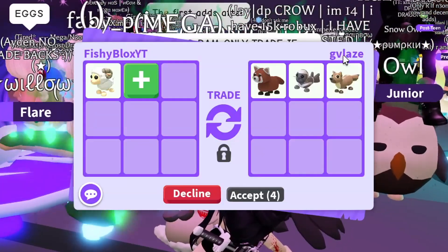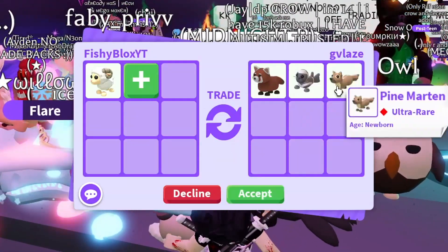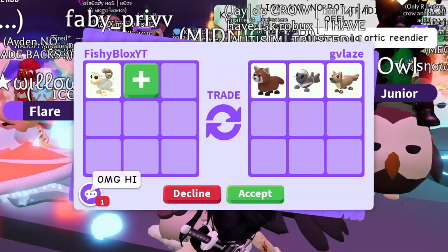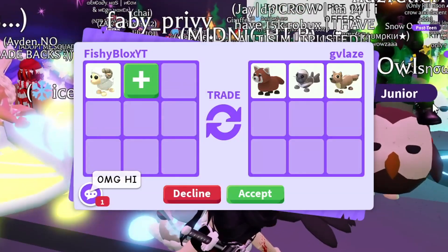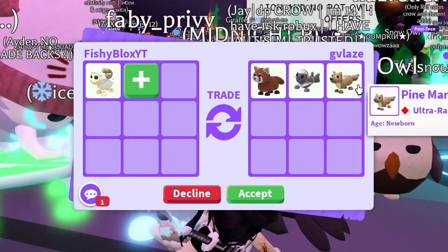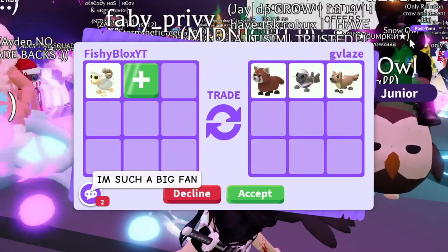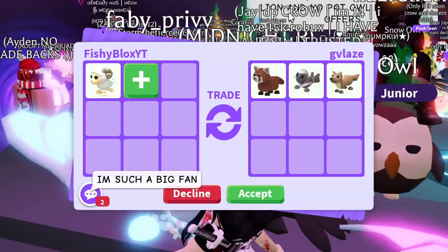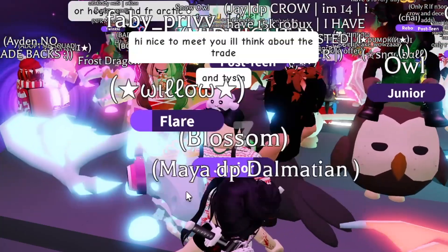The next trade has a glaze, red panda, ribbon seal, and pine martin. Not a bad offer, but the RAM costs a lot of gingerbread so I want a little more — these are pretty easy to get pets. I already did nine eggs which wasn't my best trade, so I want a win. We're going to decline for now.